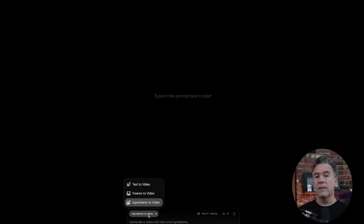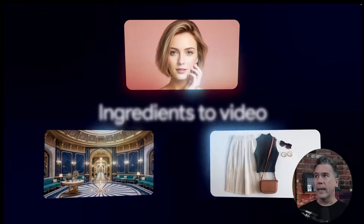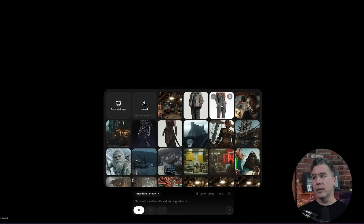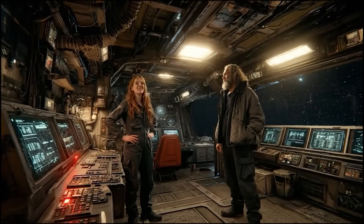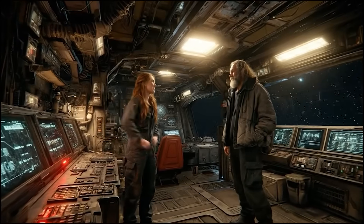One feature I have been eagerly awaiting is the new ingredients-to-video feature, which kind of acts like Whisk but for video — like references that create a hybrid between text to video and image to video. With the ingredients feature, you can take up to three reference images, say two characters and a location, write a text prompt, and it'll blend them all together. Taking this character, this character, and this location — each part of this video is taken from a different still image, and we are just ingredients. This is incredible.